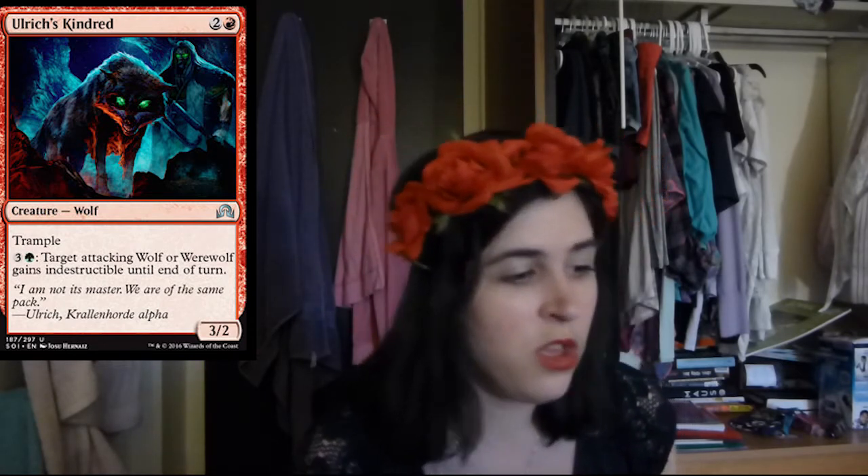Then we have Ulrich's Kindred. Three mana for a 3-2 trample — I like it already. Then for four mana, you give a wolf or a werewolf indestructible. This card's not the best magic card ever, however it's pretty solid. I like it.